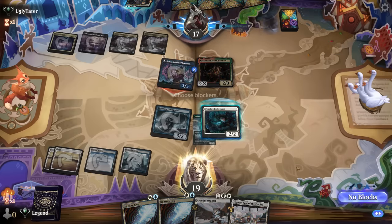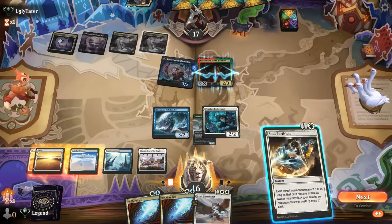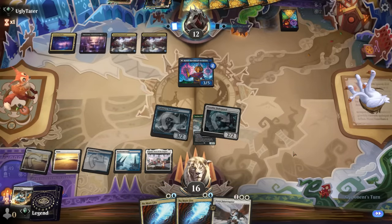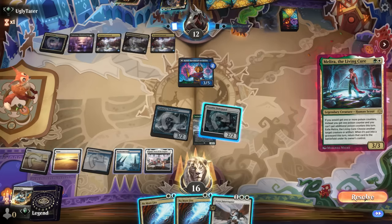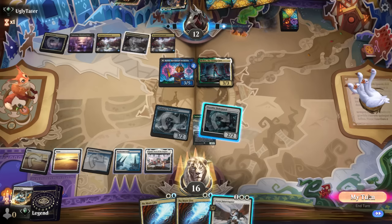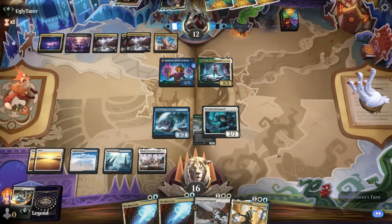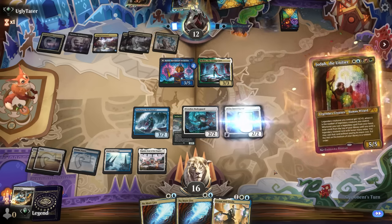The partner is a good one with reach, which gets in the way of my flyers. I Soul Partition it — now it costs six mana to replace, and with Interruptor on the battlefield it'll cost two more. They have Melira next — that's uncounterable, so let that slide and maybe counter their next creature. Errant and Jada is a good pickup so we'll pass. They can replay Partners but there's Jodah — definitely need to use Interruptor here. Next turn they can still replay it, but another Aven Interruptor is great to slow down Jodah for another turn.